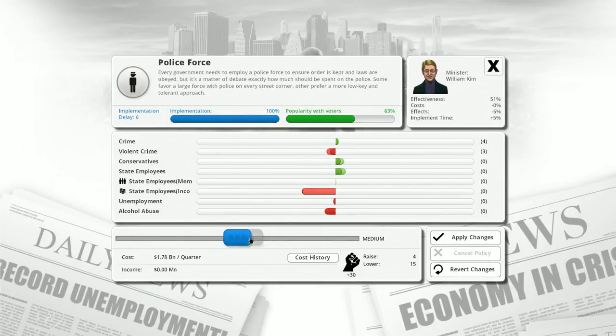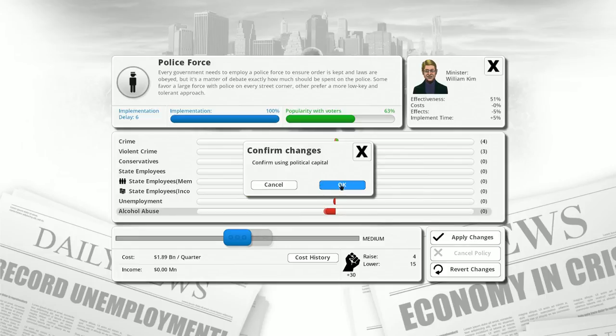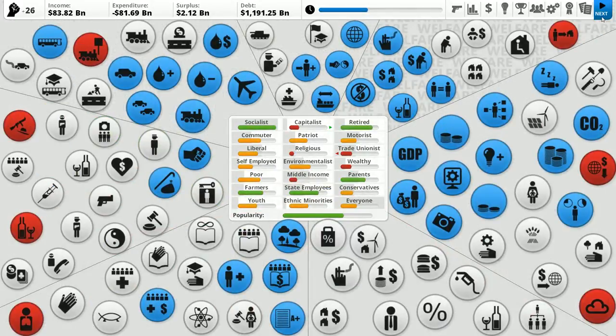Alcohol abuse is dropping but not completely gone. We could buff our police forces just a tad — that would bring down violent crime and crime a fair bit. Right now crime is increasing because our police force is not quite well equipped enough, and I don't like that. I'm going to bring it to the point where they're at least slowly decreasing crime. It's going to cost more money but we do have some surplus.